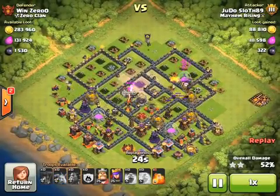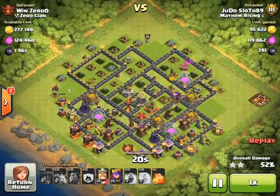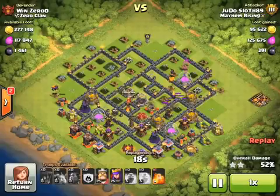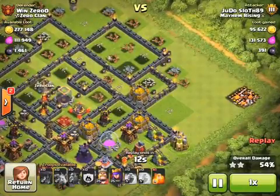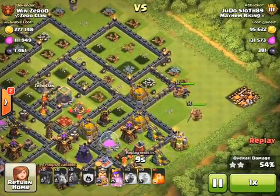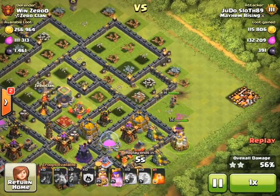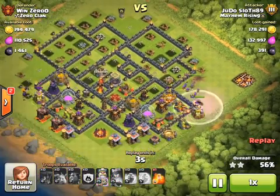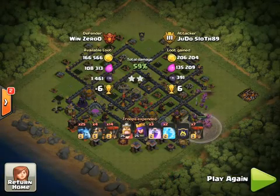No real need to deploy my heroes at this point. However, I do notice those two gold storages over on the right hand side and I couldn't help myself — I have to take them as well. So I'm going to put the king in first to distract and the queen behind to take out the storages. This guy is still in the Champion 1 league so he's worth a few less trophies — I ended up getting six trophies for the two star victory.